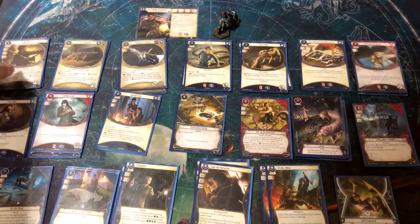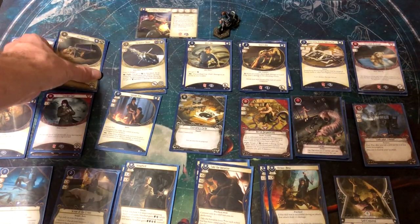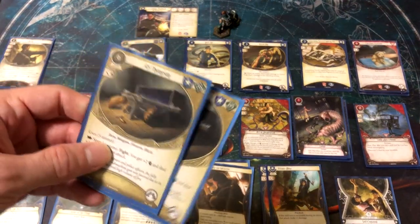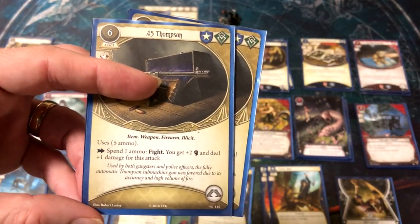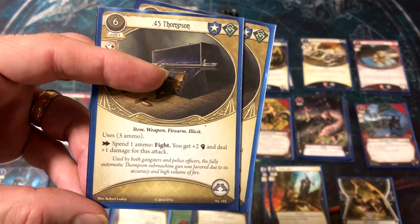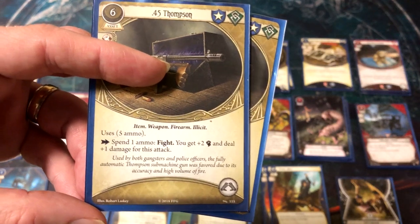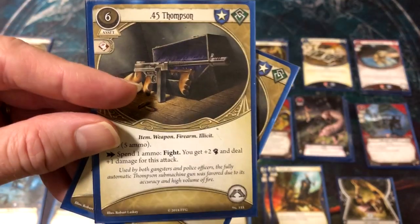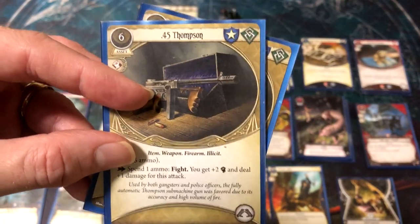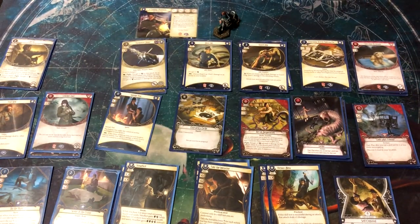For weapons, he already has Becky as a good weapon, and I'm taking four more — this will be a five-weapon deck. We've got the 45 Thompson, which is two-handed. It gets five ammo but there's no built-in way to reload it. You get plus two fight and plus one damage per attack. It's six resources — very expensive — but because he can play Act of Desperation, he can potentially recoup the investment.